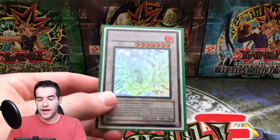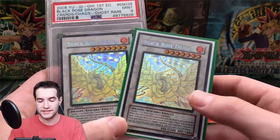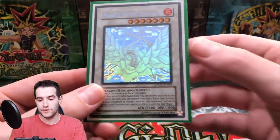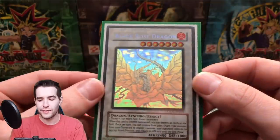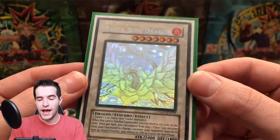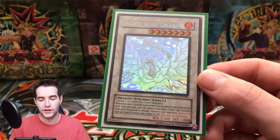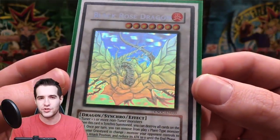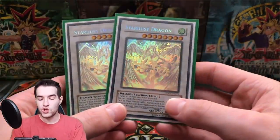Next we have Black Rose Dragon — the unlimited and of course the first edition PSA 9 you guys saw in the Top 25 Yu-Gi-Oh cards video. Let's look at the unlimited for now. I don't think the foiling changed between prints on this one — it looks the same, which is really good. I remember buying one of these for 55 dollars — it was like the most expensive card I'd bought at the time. I eventually sold it about two years later, but we got this one back.